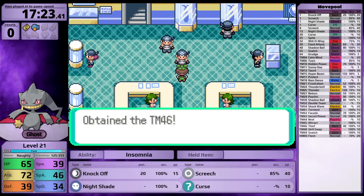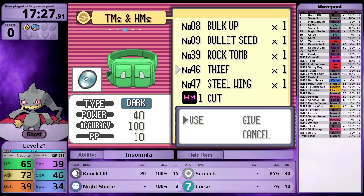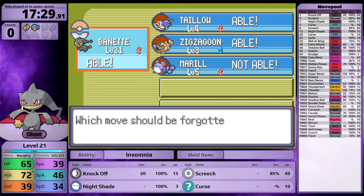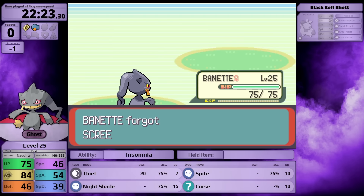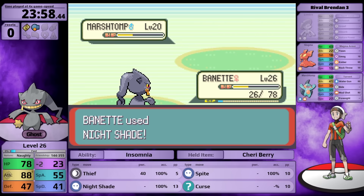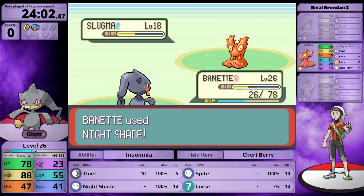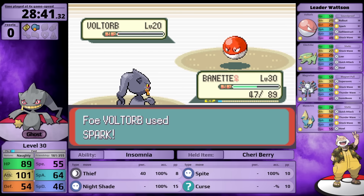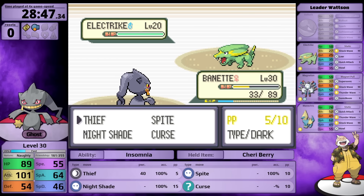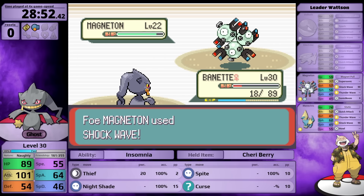This leads to Banette's biggest downside - despite its high 115 Attack stat, it doesn't get a physical move until Secret Power after defeating Watson. In the early game it's fumbling around with Knock Off and Nightshade. I upgrade Knock Off to Thief in Slateport City. For Watson, I level up on surrounding trainers but 30 isn't enough to two-shot the Voltorb with Thief. By the time I make it to Magneton I'm on red health, so I do much more training.